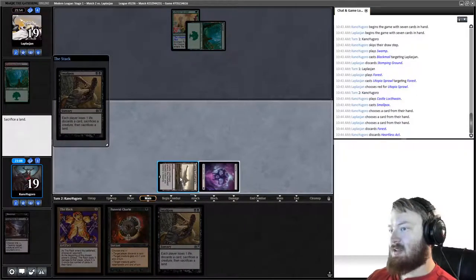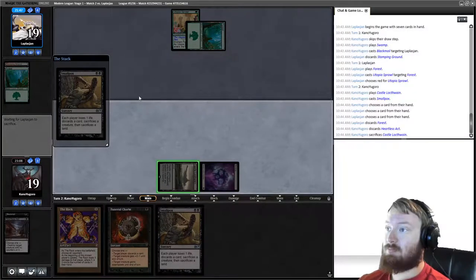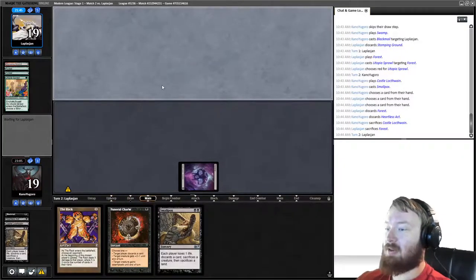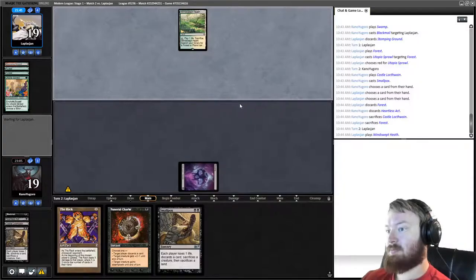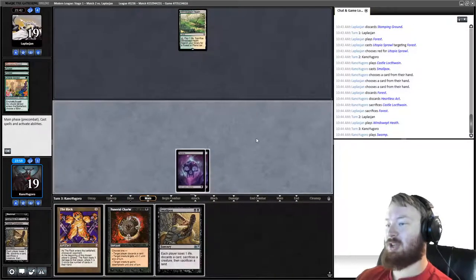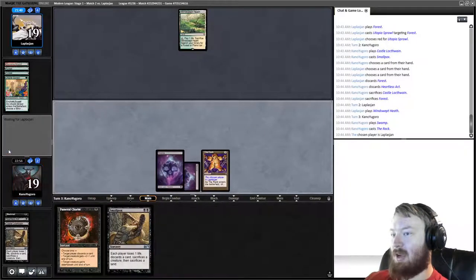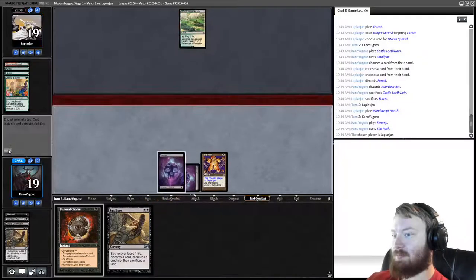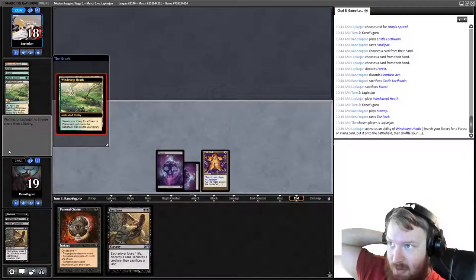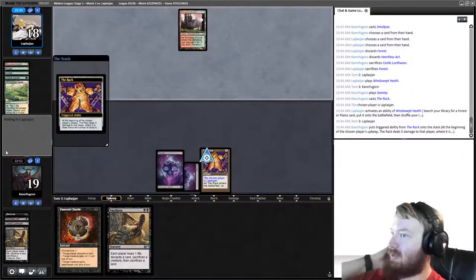Opponent has a Windswept Heath in hand. We draw a Swamp — we can Smallpox again though I don't think that's correct. We cast the Rack and pass, holding up Funeral Charm because we can kill Arbor Elves with it. We decide to hold it instead of casting another Smallpox.